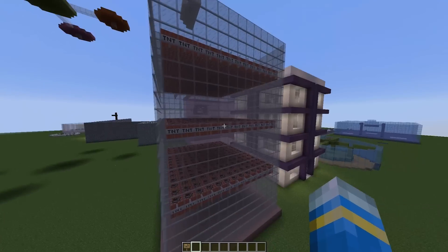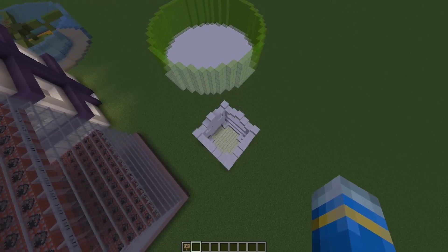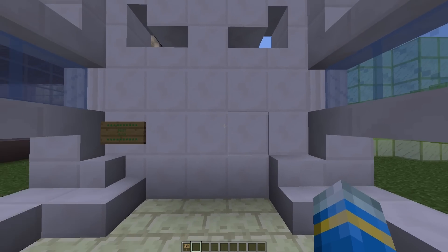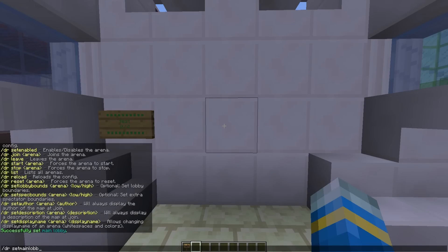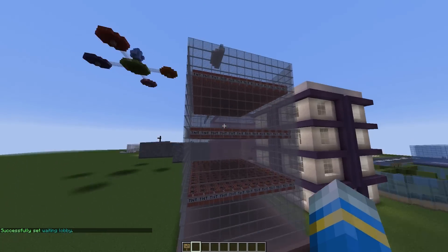We're going to use this as the arena here. First of all, let's go ahead and go into our lobby down below which I made. If we do /dr set main lobby, followed by set lobby and the arena name — you can call it whatever you want. We're going to call it A1, and once you've done that we can start creating the arena.